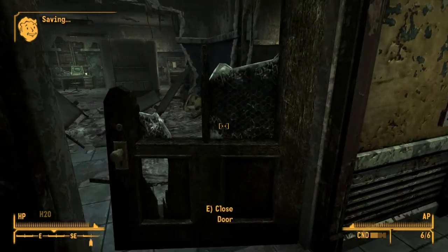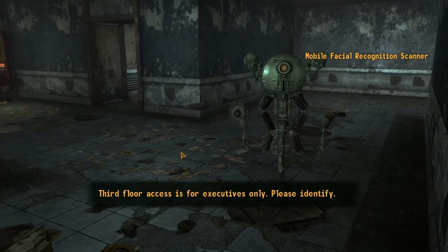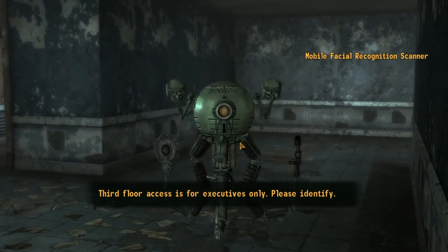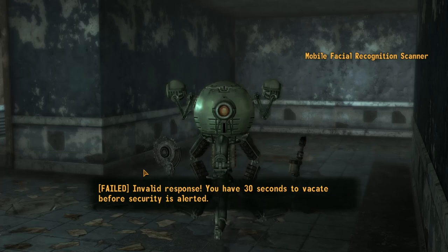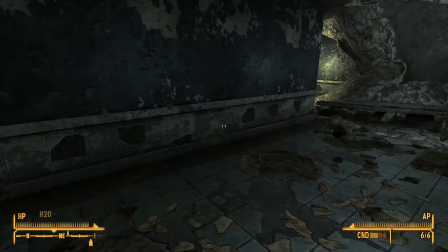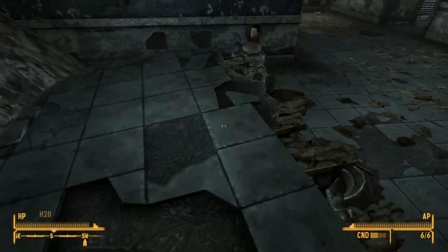On the second floor, hack this very easy computer to add yourself to the list of authorized personnel. On the third floor, unless your Luck is 7 or higher, or your Intelligence is 2 or lower, you only have 30 seconds before the security robots will kill you. That's enough time to grab a key card from this briefcase and power armor from these dead Brotherhood soldiers.